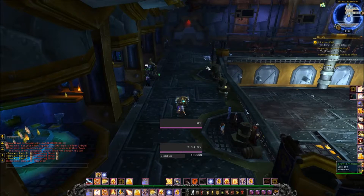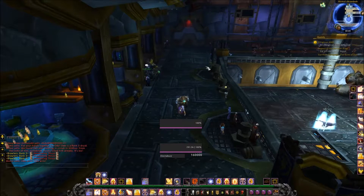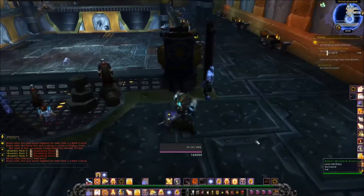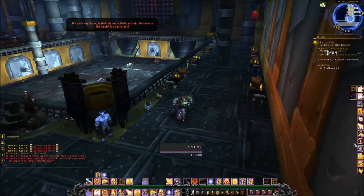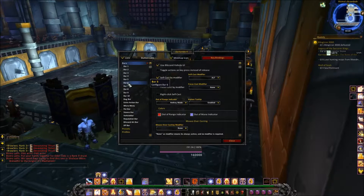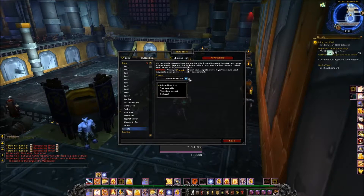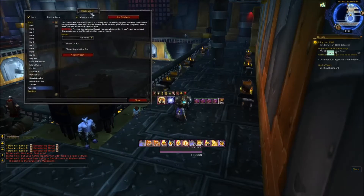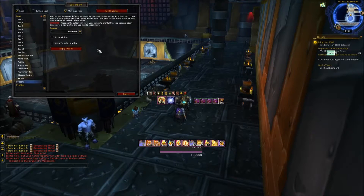Alright, let's start recording for my Bartender and Quartz. So as you can see, my Bartender right now is a mess — it's all over the screen. I don't want this, so let's type /BT and it'll bring up the configuration interface for Bartender. Let's go to presets and apply a full reset. I don't want my XP bar, don't want a reputation bar. This looks like complete ass.